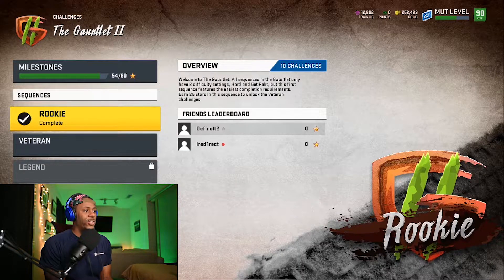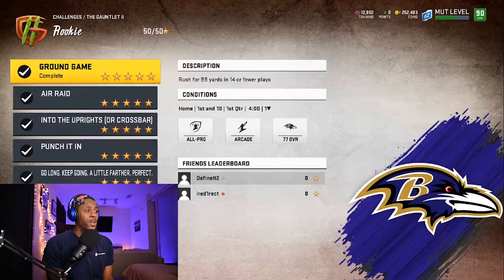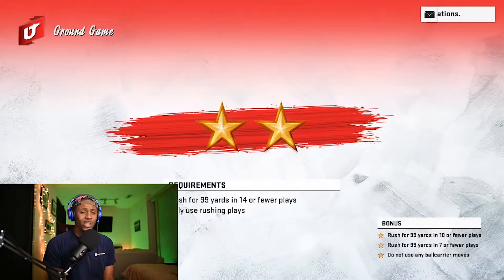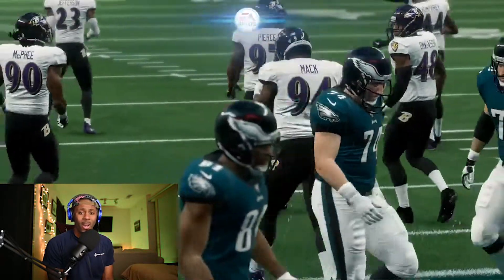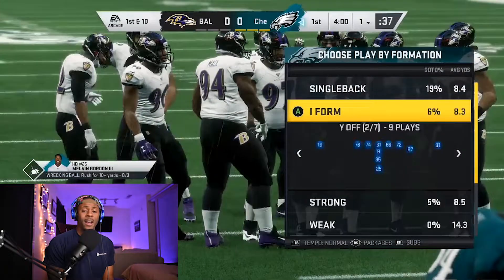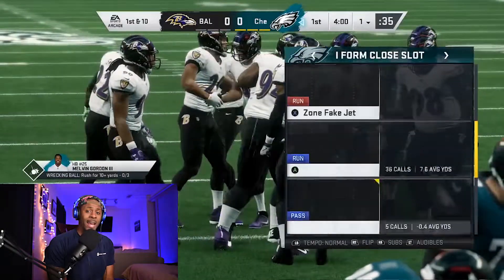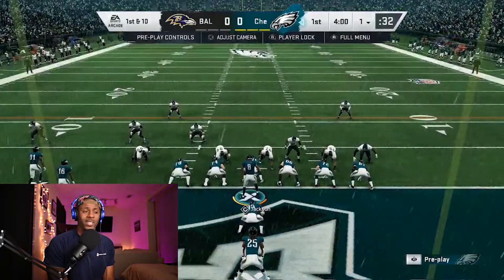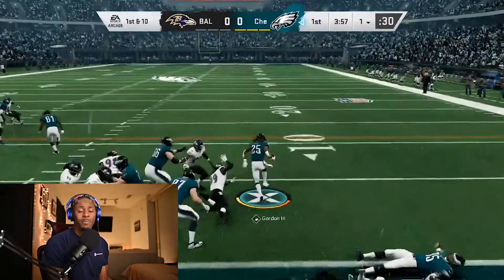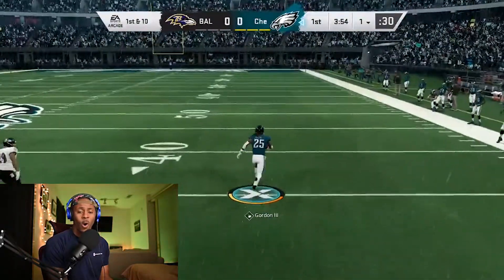Here we are in Madden. I already completed my Rookie so I'm going to walk you through how I did each one. The Ground Game challenge is first — it's fairly easy. You just have to rush for 99 yards in 14 or fewer plays, but you can actually do it in one play if you're lucky. I like to run stretch plays, get my fastest running back on a side where I just have to beat the linebacker to safety.